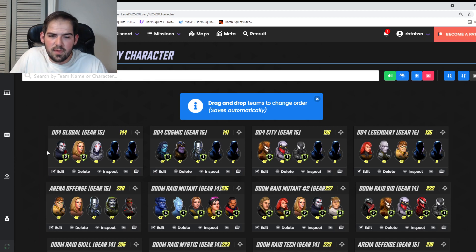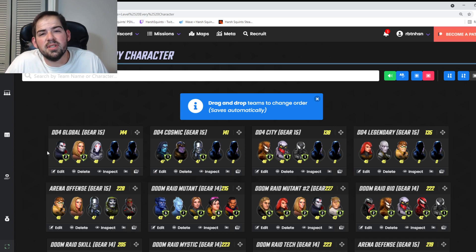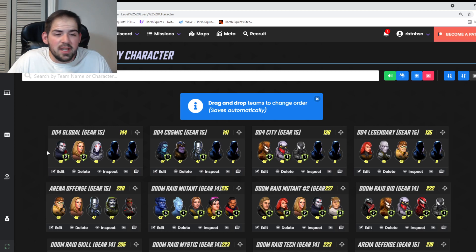For DD4 City, the Symbiotes are the recommendation: Symbiote Spider-Man, Anti-Venom, and either Scream or Carnage. Carnage feeds turn meter to the team while Scream puts speed ups on Symbiotes with minor healing. Symbiote Spider-Man's ultimate applies slow to everyone, and Anti-Venom prevents the team from receiving debuffs with his special.